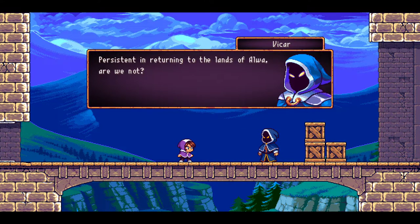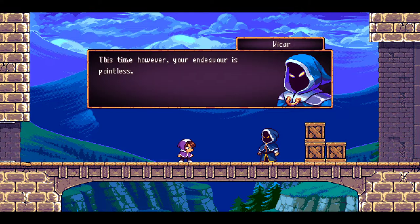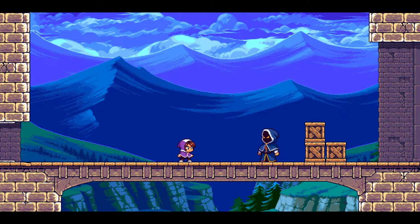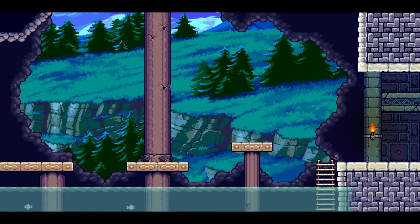I'm gonna fall. This is Vykar. 'Persistent in returning to the lands of Alwa, are we not? I must admit that I misjudged your skill during our confrontation in the Altar of Echoes. This time, however, your endeavor is pointless.' 'What? Have we met before?' 'It is some kind of trickery. Nevertheless, I will not take any chances.' Bridge break! My staff is gone and the bridge is broken. You're gonna do both, Mr. Vykar? You think I haven't played an RPG before? It's almost like it's a Metroidvania — oh my god. It's the most cliche game trope of all time in this style of game.